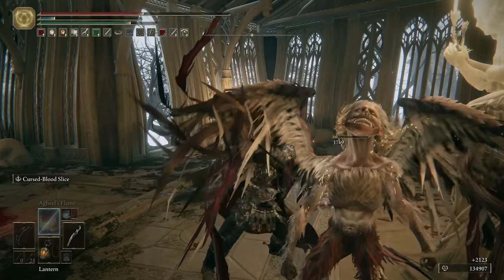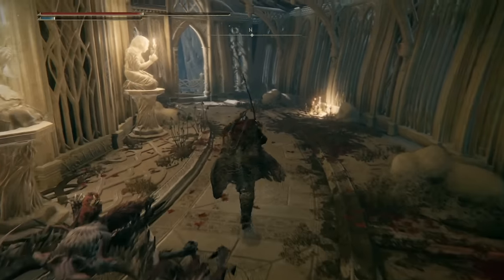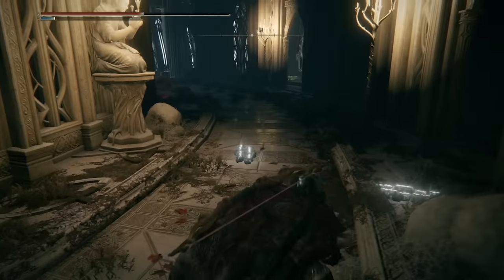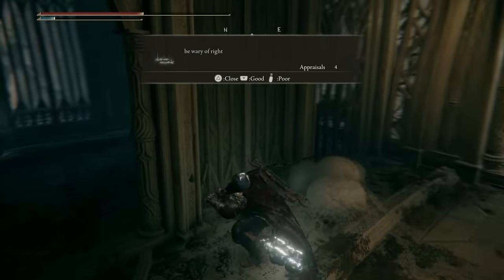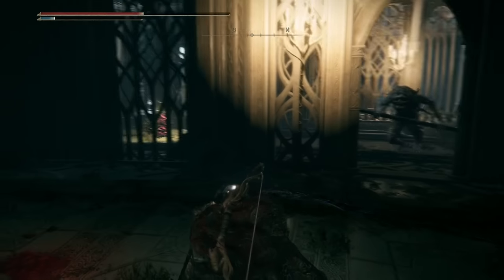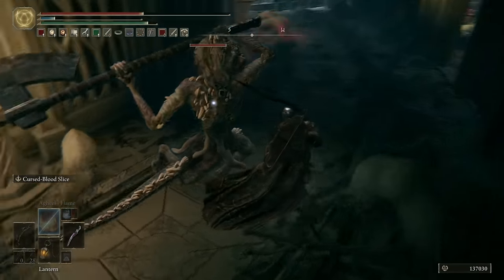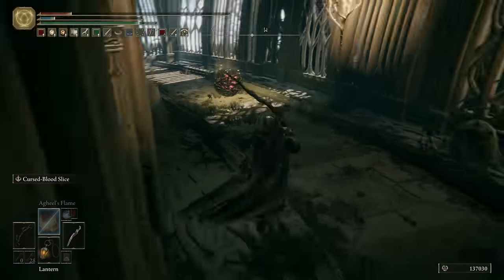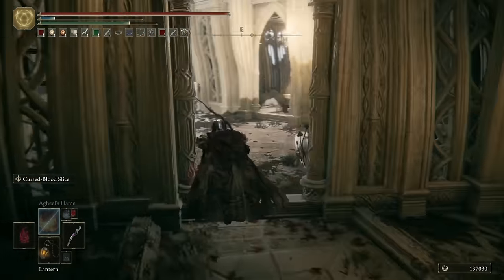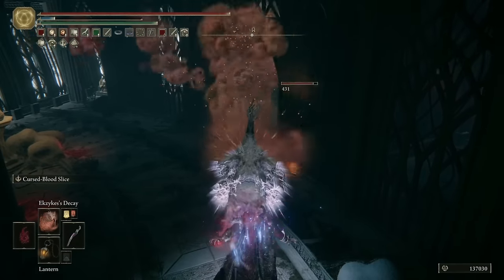Now that the first mage is dead, we're going to drop down and take out these misbegottens from behind because at this point in the zone I'm incredibly low on all of my HP and FP replenishment items, so we need to be as careful as we can possibly be. You can also jump out of this window and grab a butterfly, but it's a very dangerous jump for a very small reward. Let's run back through this building and into the previous one. Round the corner in the first room on your right is a misbegotten waiting to ambush you. We're going to ignore him and go into the last room because there's a crimson scarab in here that we really need to kill to get some more healing.